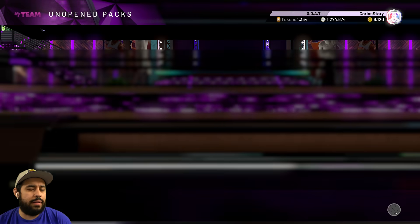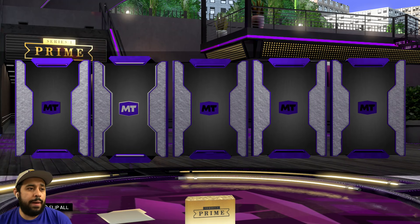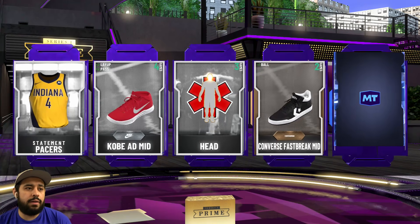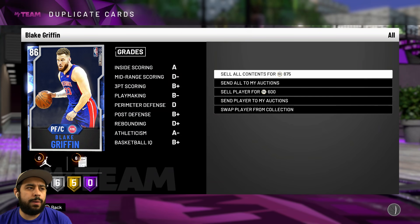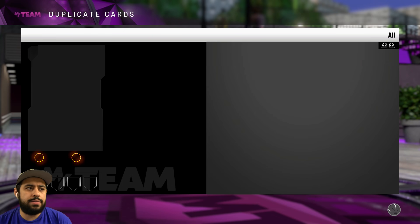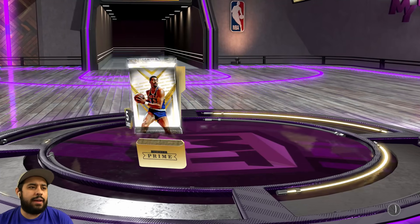Let's go with the Derrick Rose pack — you guys saw what happened last time I pulled one with Derrick Rose. It's going to be Blake Griffin! Whatever happened to him — just a lot of injuries, poor guy. Let's open the wheel packs, going to flip all since I have a lot of them.